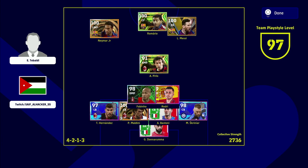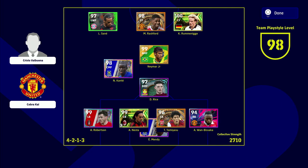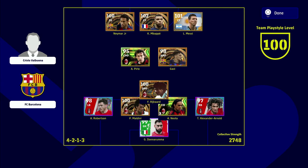You will notice a pattern across the teams — it's either going to be three central midfielders able to get up and down the pitch extensively, with three center backs, a full back, and three central players up front. There are variations with a left back, right back, or wingers, but to truly understand anti-meta we have to understand what the meta is, why it works, and how people set their teams up.